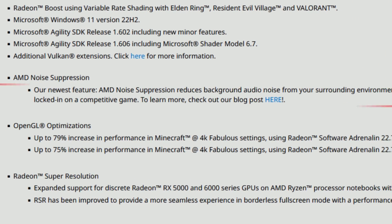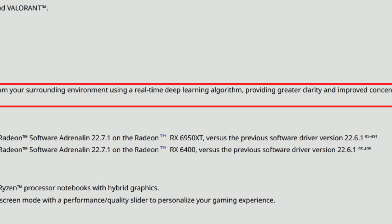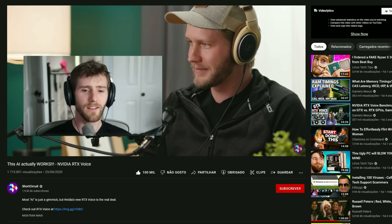Now a very interesting thing — something I made a video about a year ago that AMD was working on and we finally get the software: AMD Noise Suppression. AMD Noise Suppression reduces background audio noise from your surrounding environment using a real-time deep learning algorithm, providing greater clarity and improved concentration whether you're in an important meeting or a competitive game. This is amazing — after all this time, we finally have a competitor to RTX Voice on the AMD side. This is a big yes for streamers, people who record, or anyone in meetings.